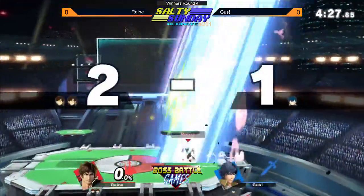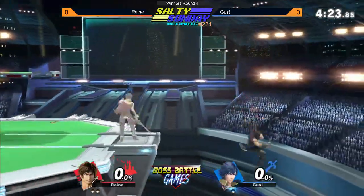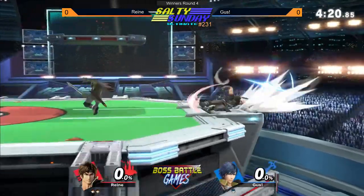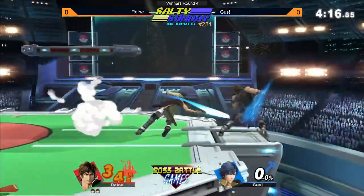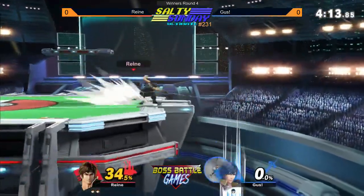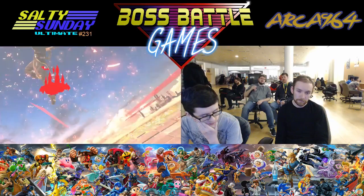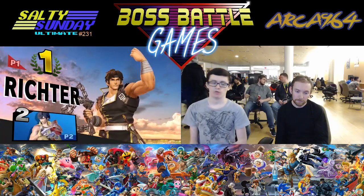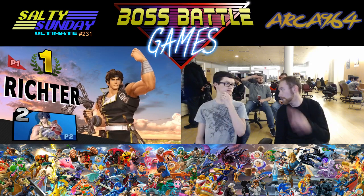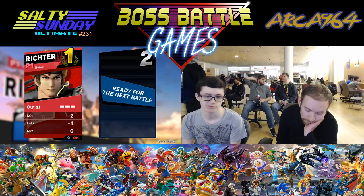Waiting on the ledge. This is the thing about Richter — you want to jump over stuff, but he's throwing those axes, so it's hard to jump over anything. He's just going to reset neutral by running to the ledge, but gotta be careful. Gus not really going to get any follow-ups. It didn't reverse it, man. Unlike Ike, Chrom has pretty much no horizontal movement on his up-B, and it does not snap to ledge from behind.